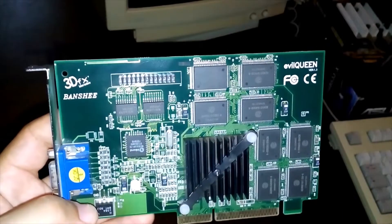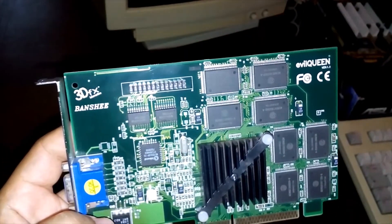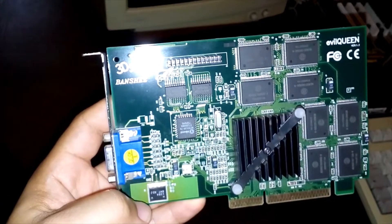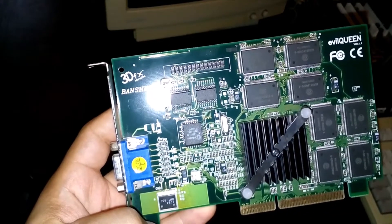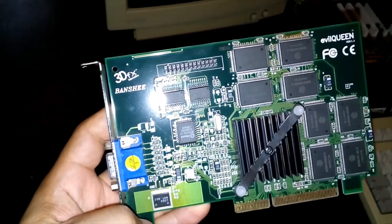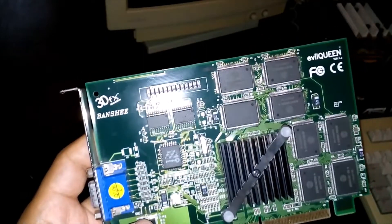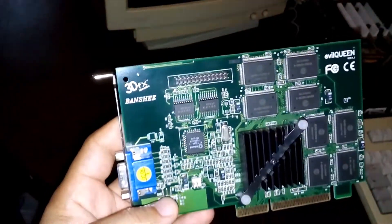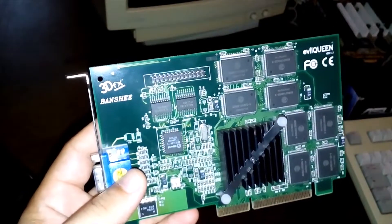For the final conclusion: generally in single-texture games the Banshee is faster because it has higher clocks. By the time the Banshee came out, multi-texturing games had taken over, and the Voodoo 2000 was faster in that period because it could handle more textures per pass, even though it had lower clocks.